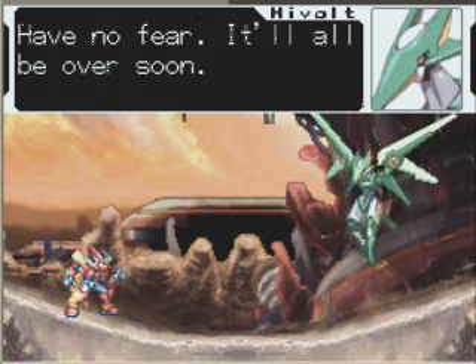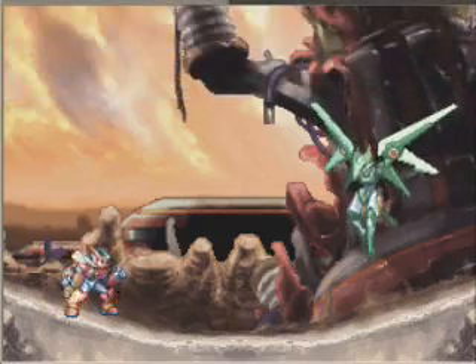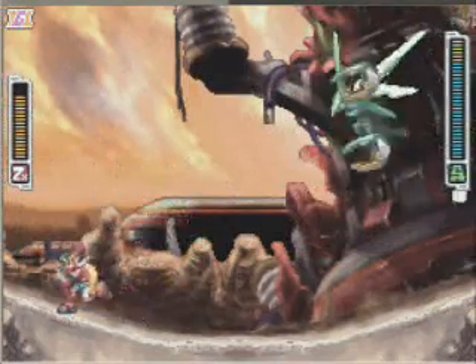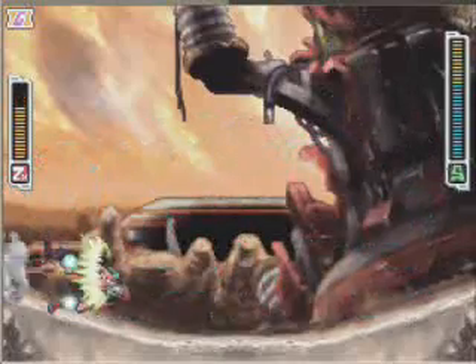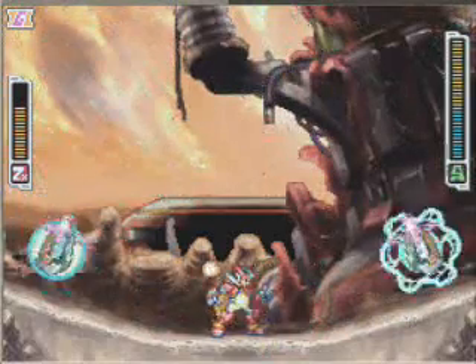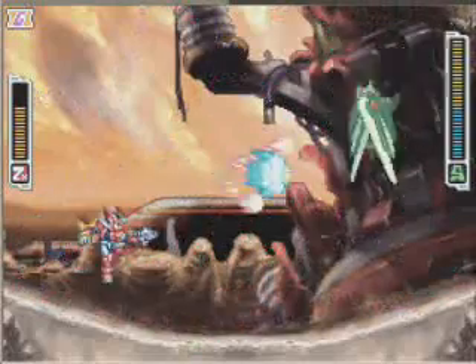Now they're not robot masters, they're pseudoroids. Also, those bosses have weak points. High Volt's weak point is his wings. You don't want to hit the weak points — if you hit the weak points, you will damage the metal and you will have to repair it for a while.